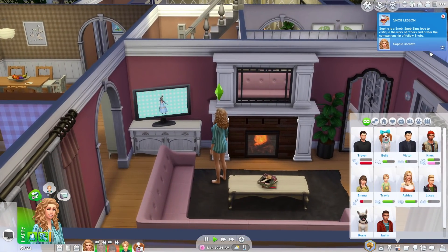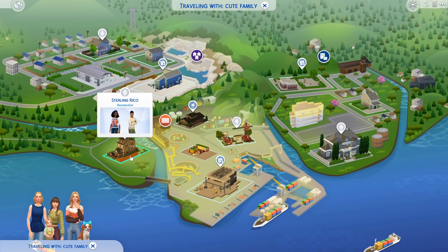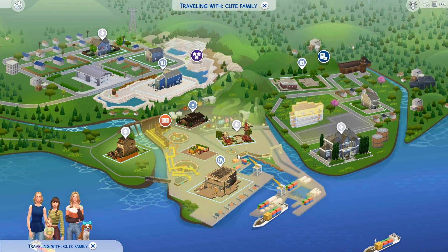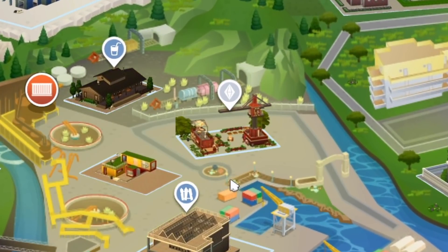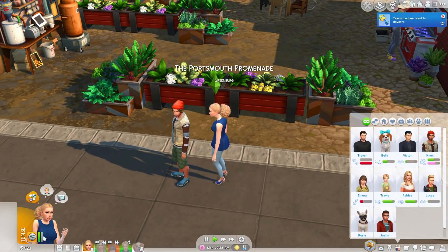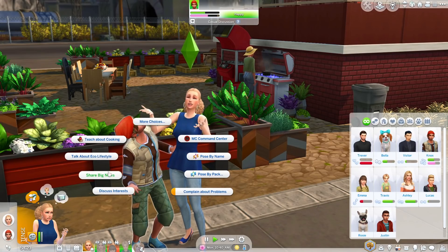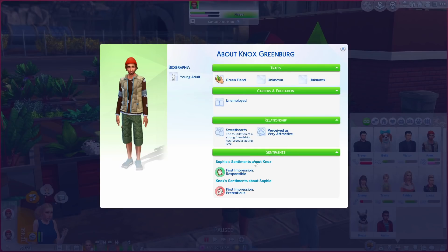Sophie is a snob — snob sims love to critique the work of others. You know what, Knox? Let's go over to your house and see where you live. He lives in Evergreen Harbor. Knowing Sophie, she's going to critique everything. We're going to be this baby's parents together. We've got to tell him that we're pregnant with his child. She's already tense just being here. Knox, talk about eco lifestyle — that's literally your whole personality. Let's share the big news. We still think Knox is responsible — really? The guy that doesn't have a job and refuses to get one is responsible?